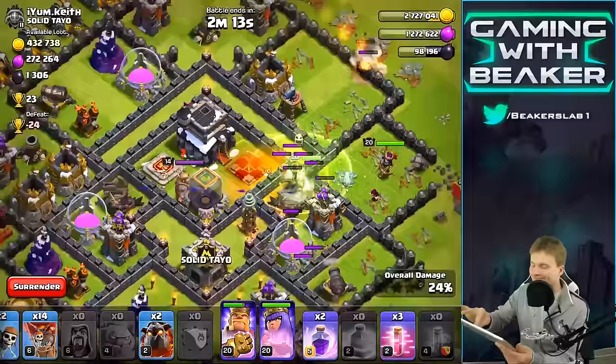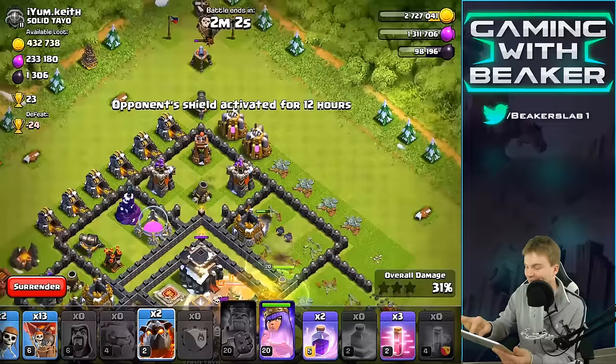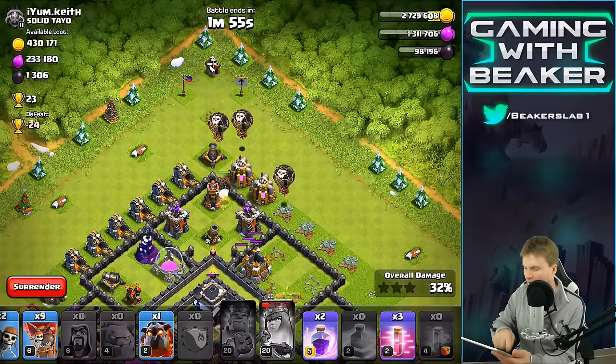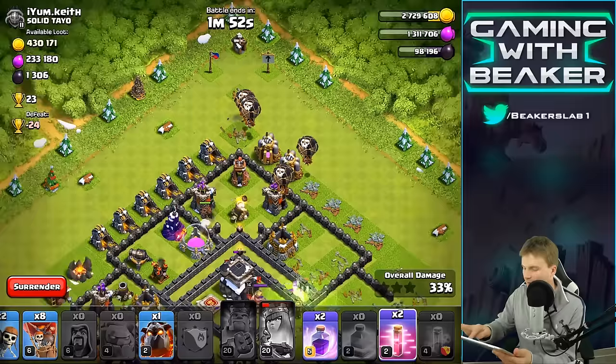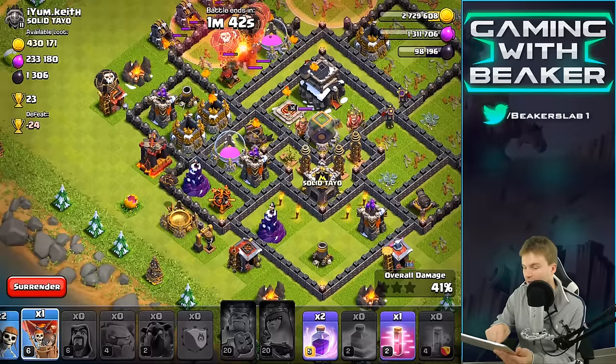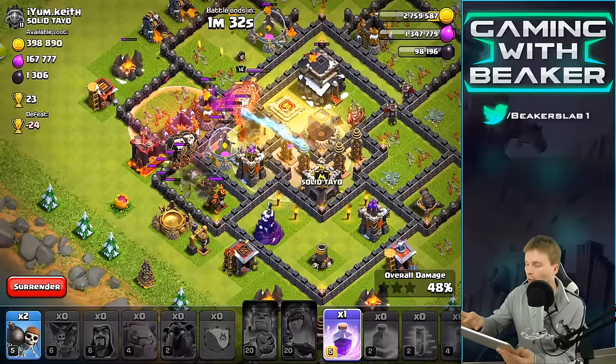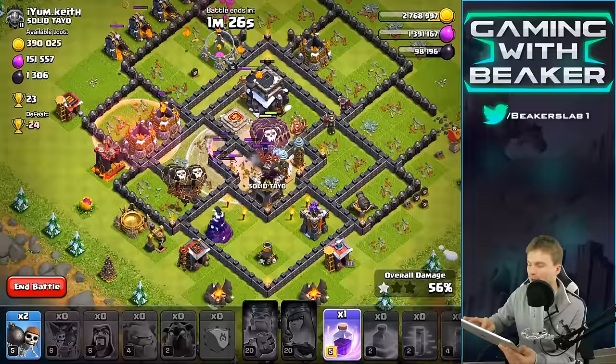I dropped the Poison Spell there — didn't really need it, but it doesn't matter. Let's drop a Balloon right there. Oh my God, the King just died so fast. We're going to drop a Hound right here, get some Balloons. Don't die on me, Queen. Let's get a Haste Spell in there. You can see we're trying to drop a couple of Balloons on each defense — you want to be kind of precise about that. When you're doing a raid like this, definitely try to be as precise as you can, because if you miss one defense it's going to screw you up big time. So let's drop one more Rage Spell.